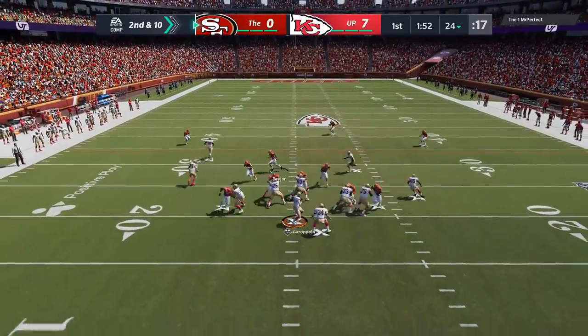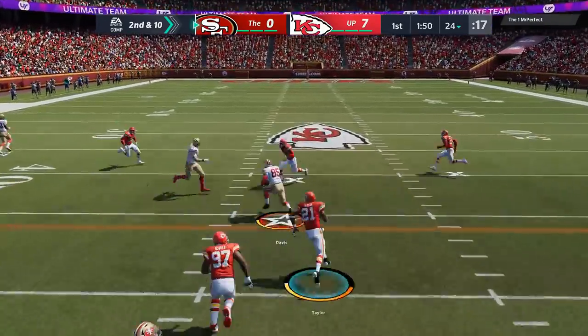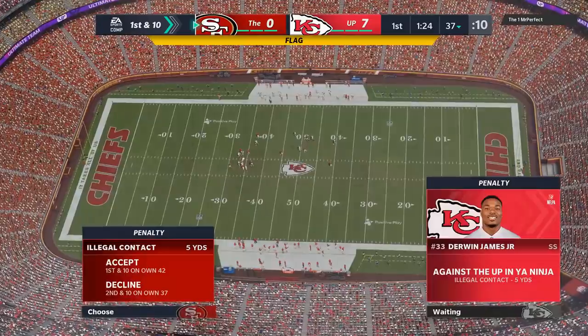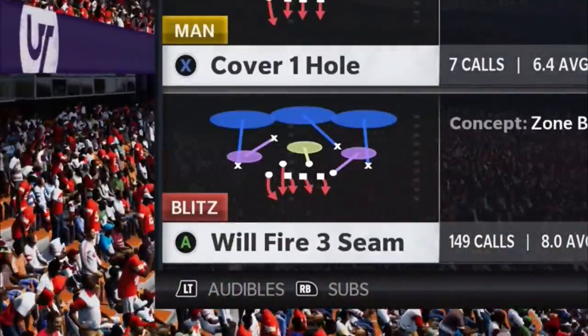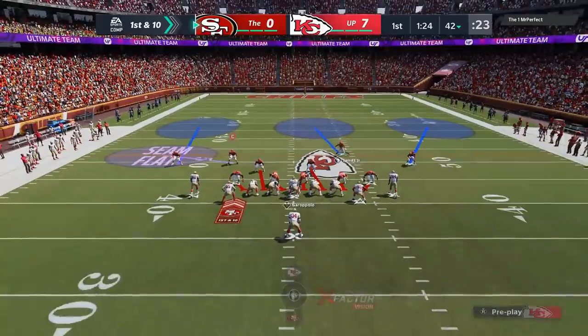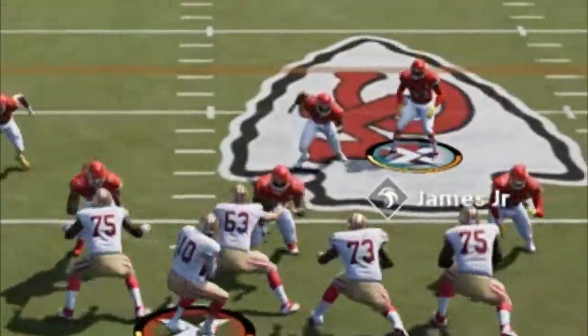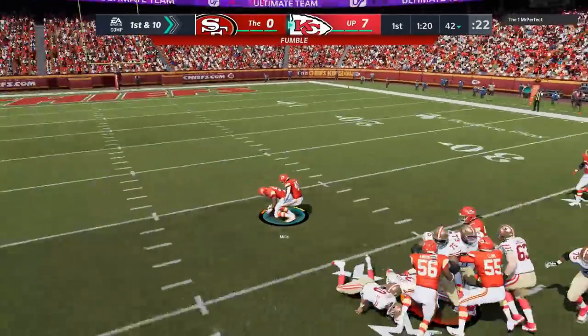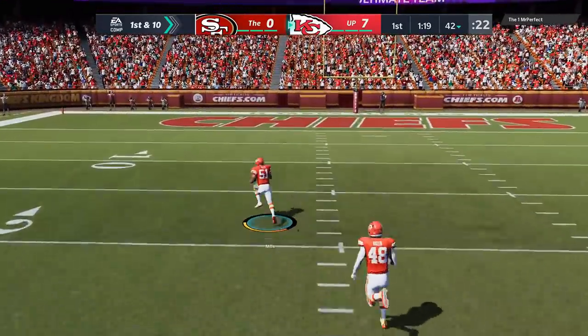On the next play, he gets one of his few completions against this defense. He does not complete a lot of passes against it, and I'm going to run this defense pretty much the entire game. Then on the next play, this play pays off big time — the linebacker just comes straight over the top. We get the sack, the scoop, and the score.